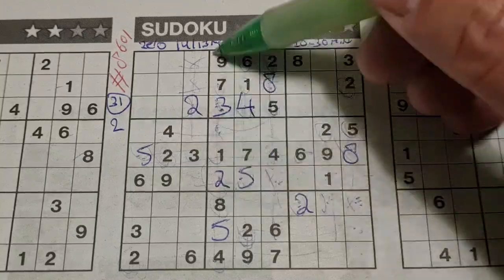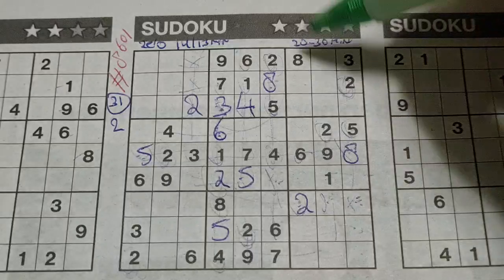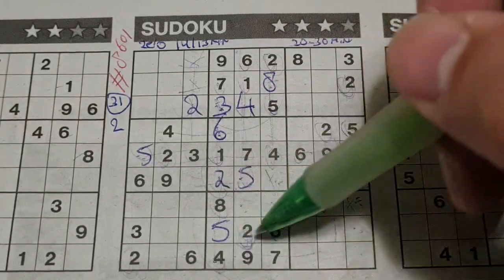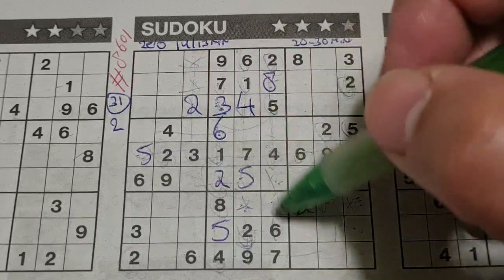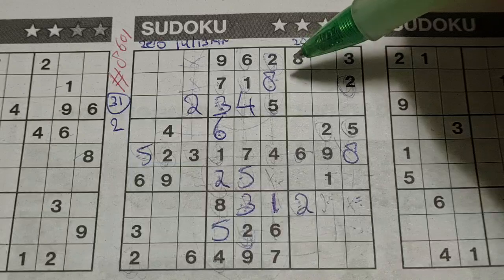One box left in this big square — the 6 is missing. Two numbers left in this big square: 1 and 3 are missing. We have a 1 in this column, in the middle column — no 1 there. 1 should be here, and the 3 goes there.